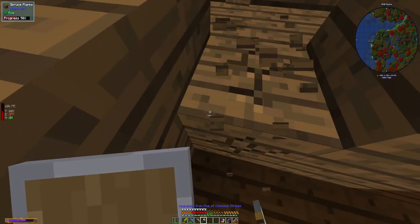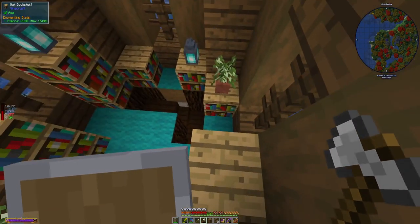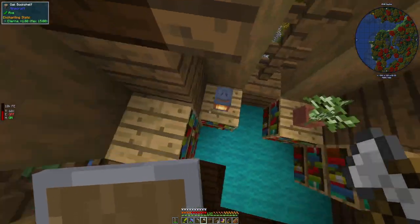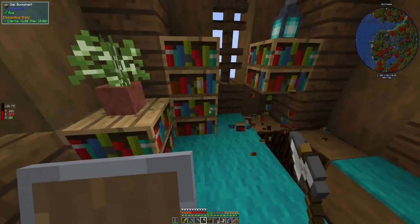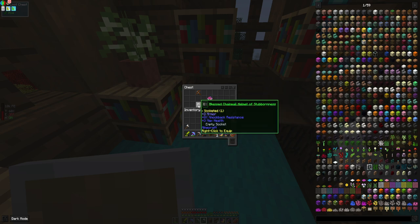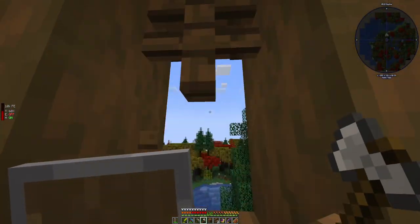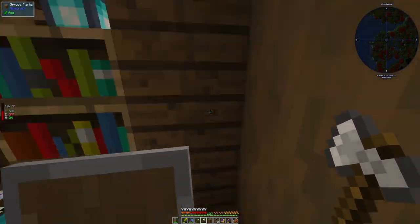I don't know if I've come in this one. There's a chest in there — shield bash three and curse of binding, I don't really want that. Let's go this way — it's gonna be to our south now.